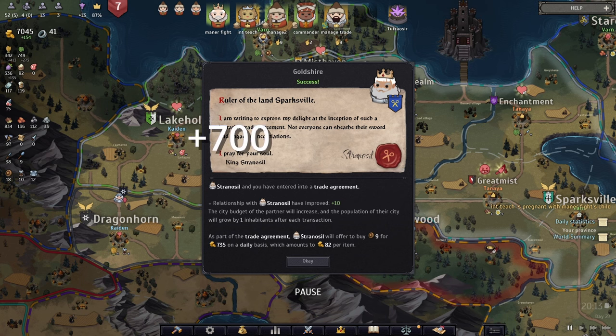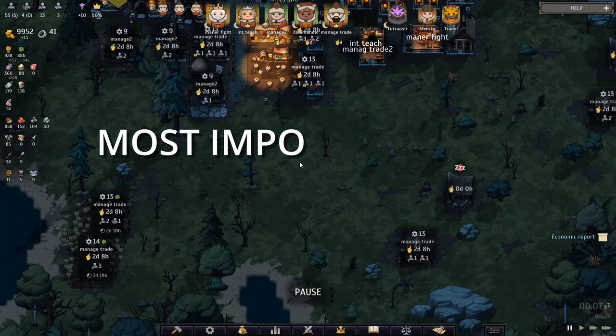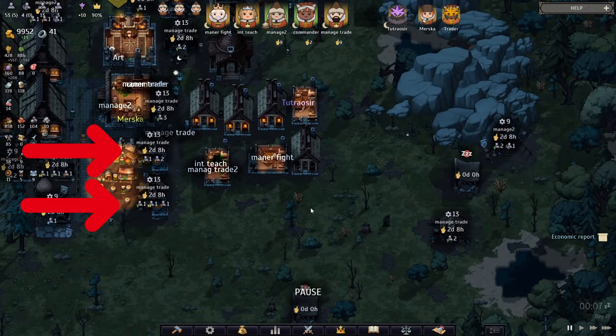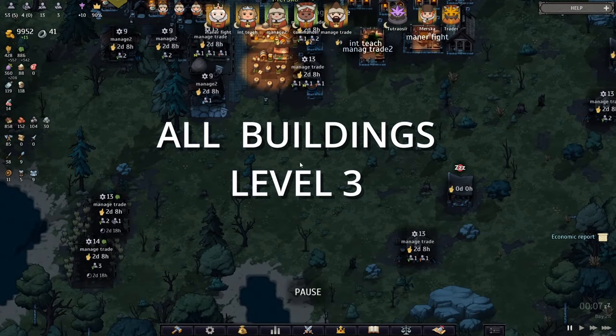We're also selling shields for 80 gold per item, giving us 700 more income. For production, the most important buildings are a double lumber mill with the correct cutting upgrade, a double brewery, one rutabaga field, two rye fields, and two hop fields. Obviously, upgrade every production building to level 3.